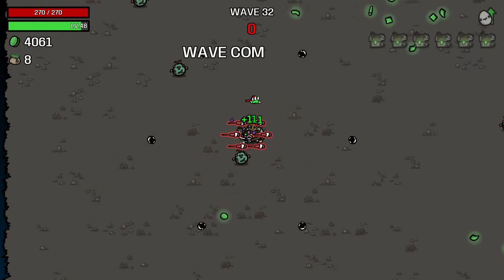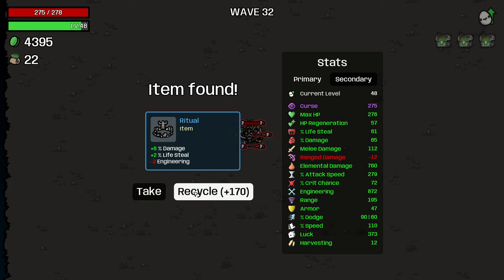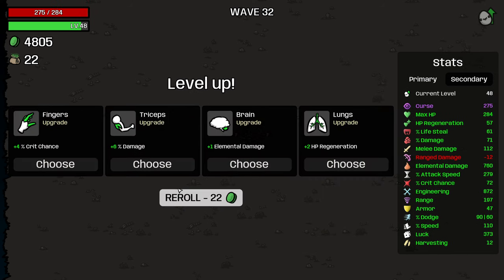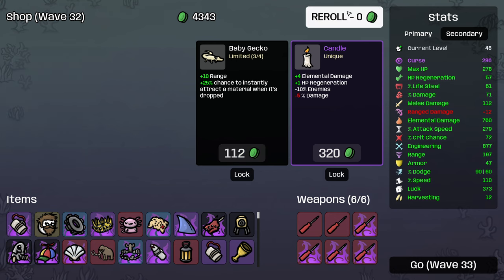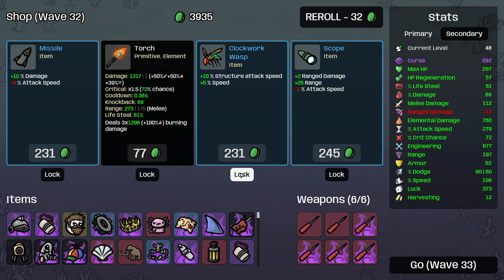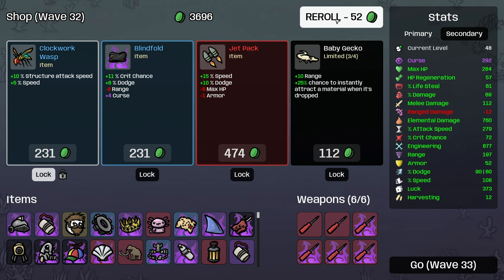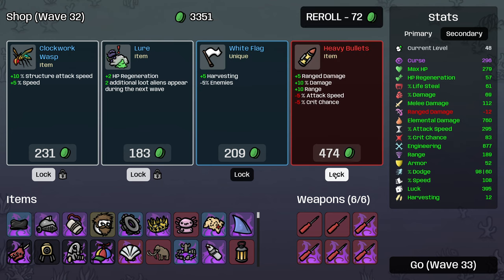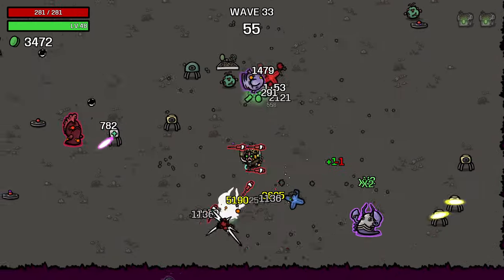Beautiful sight to behold, this is. Another potato - gotta love it. Lock that in. Lock that in as well. Lock that in as well. Lock them all in, baby. We've got like 60% chance now to curse an item, so at least one of those should curse. Yeah, we're very much at the point now where the turrets will very much handle everything for us. We can just kind of idly sit here and let things float on by and gain a ton of materials.